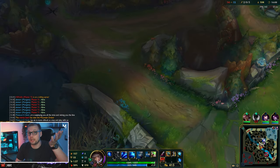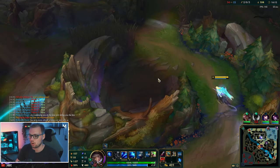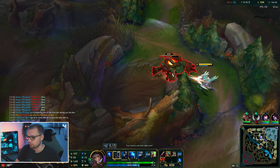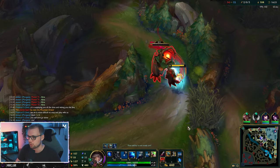I know they already got the Drake, so no point going down to look at it. Instead we'll go up here, get the red buff. I see a huge wave on the bot side — I probably should have gone there instantly instead. My rotation here is not perfect, that's for sure. We should have gone bot side; we're going to lose a little too much here.